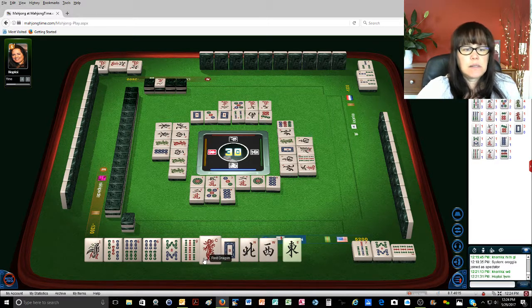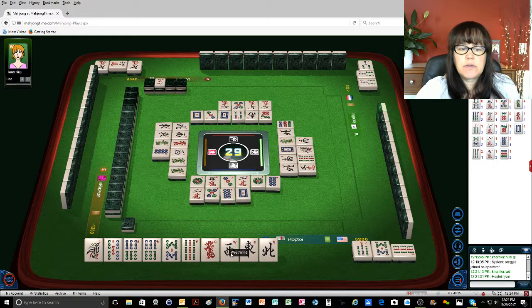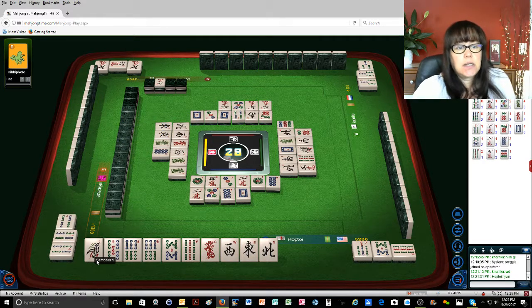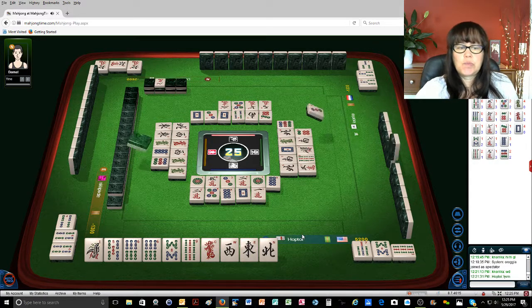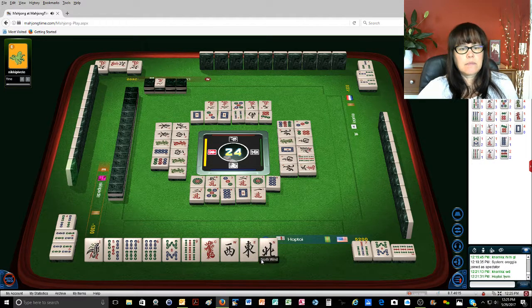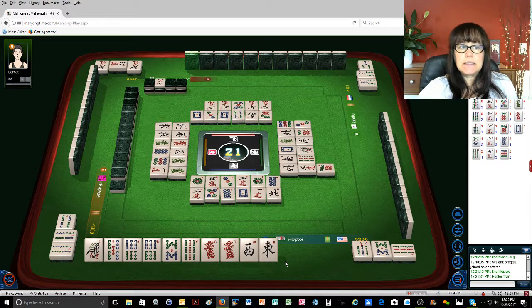All the east. White dragon. North is next because there's three out and three south sides. Six dots. The rest could potentially be pairs. I need a one bam or a two bam. Four bamboos — a one bam would be perfect. Boom! And that could be my pair. Nine dots. One character. Three dots.